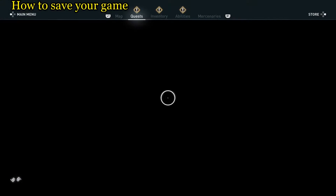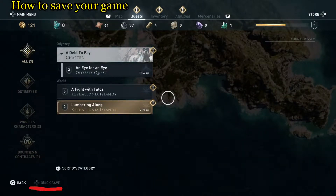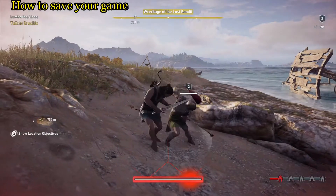So right now we're in combat and we try to call up our screen and quick save is not available. If you look at the bottom left hand corner it's not available. Can't do it.